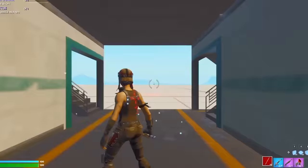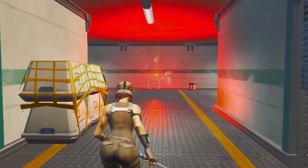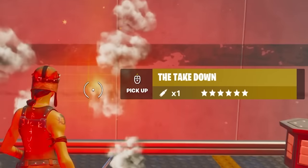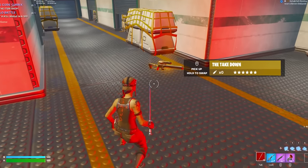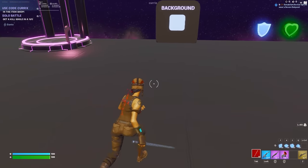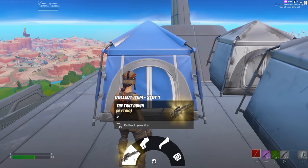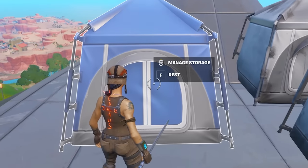Oh my gosh, we put in the key — what's going on? No way, it's invisible! Okay, the Takedown. Let's pick it up. I have it — no way, here it is right here! And as I loaded into my next game, the weapon somehow got into my tent. Oh my gosh, there it is.